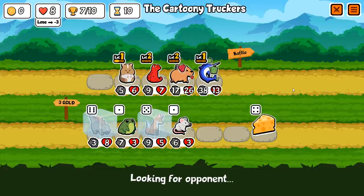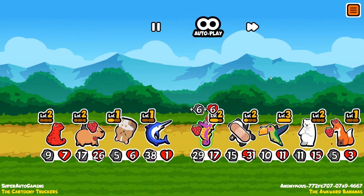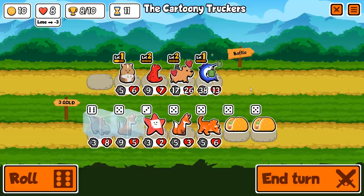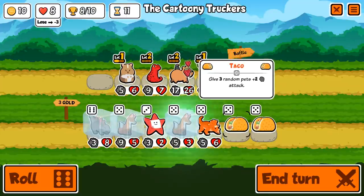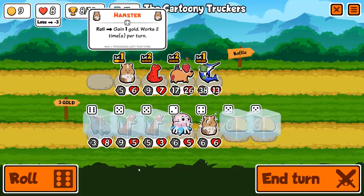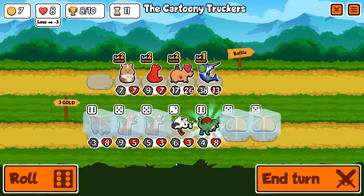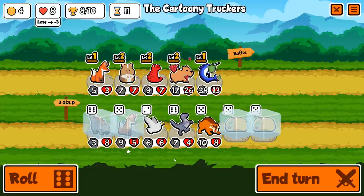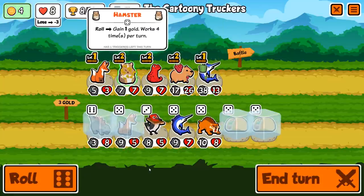Hamster is always amazing for looking for units that you need - it's probably the best thing that has come out of this pack because you're always desperately looking for stuff and hamster just helps all the time. Some could say it's broken, but people like it enough that it's okay since everyone can use it. You don't need to get lucky - all you need to do is find one and you get free rolls. It's absolutely amazing.